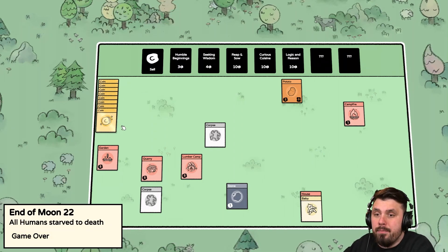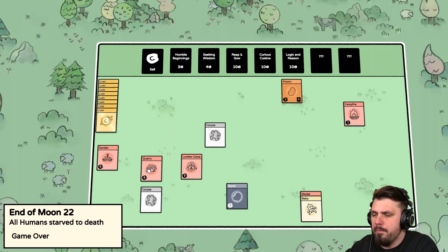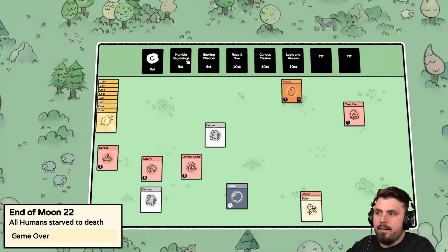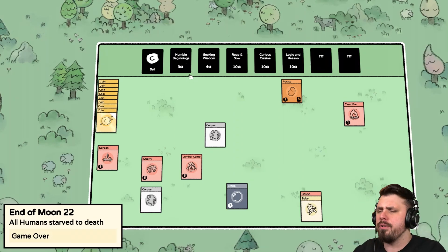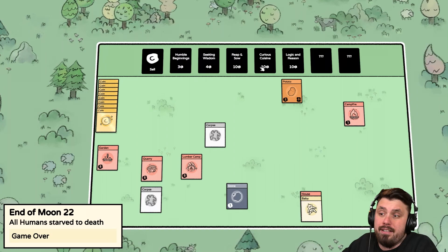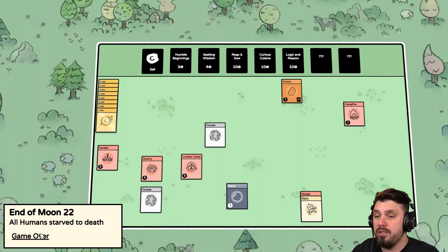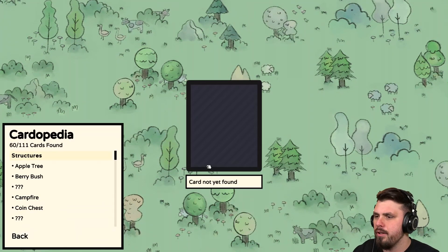Still no people from Seeking Wisdom — I'll sell all of these things again, I just want a Person. Beautiful — that's all I needed. Maybe we can finally stay alive. Oh no — out of food again! The sword eats — everyone else is going to die. Oh that's horrible. The baby died first you fools! I was being greedy trying to save enough money to buy Curious Cuisine — I could have just kept buying Humble Beginnings for simple food.